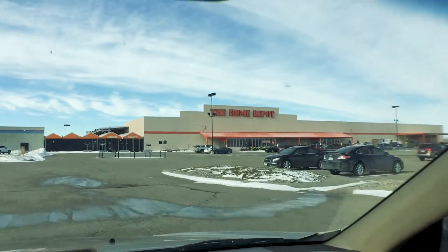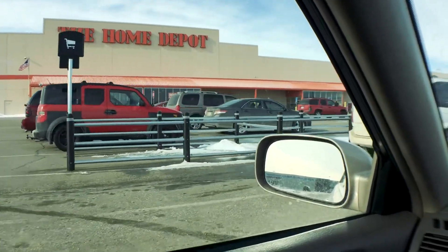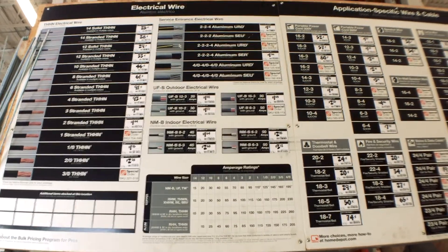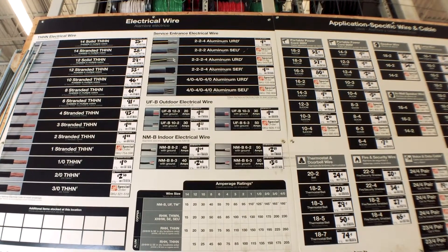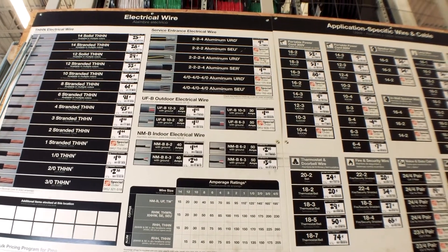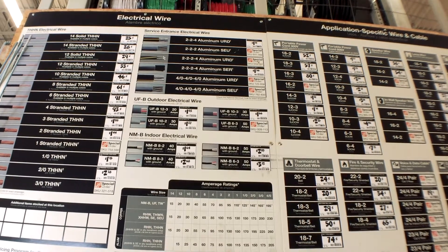Time to look at some spools of wire, so we shall see what they got — I know they got a lot. I'm here checking out the wire. I see a couple possibilities: they have 2-2-4 aluminum SER for $1.56 a foot, but I'm more interested in a 2-2-4 aluminum URD.